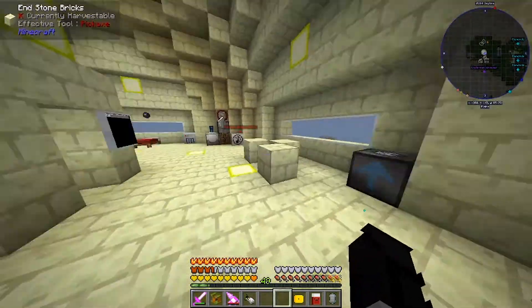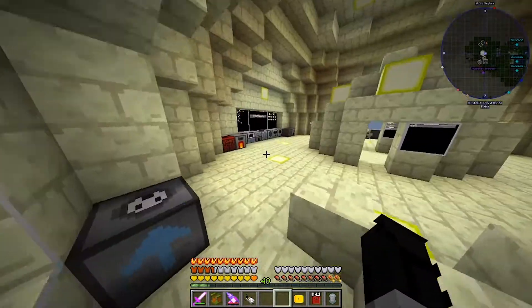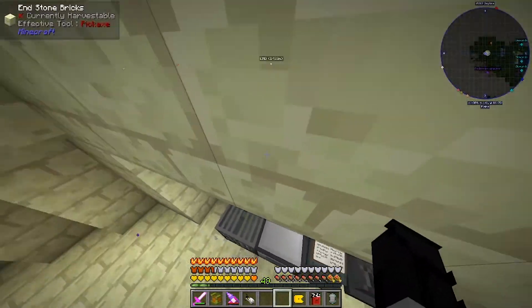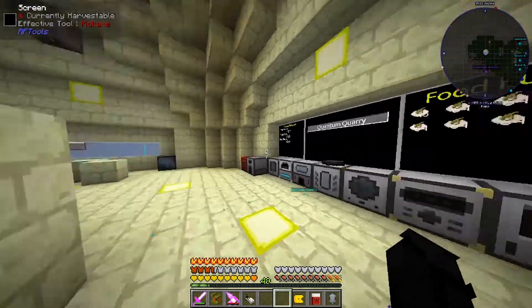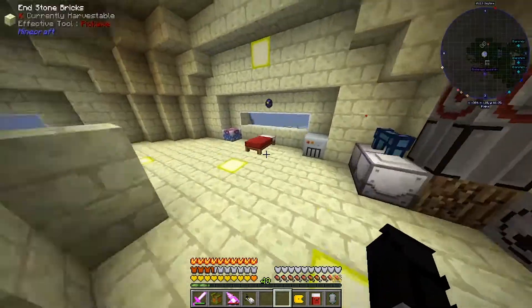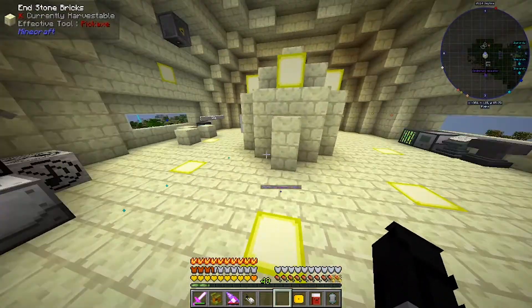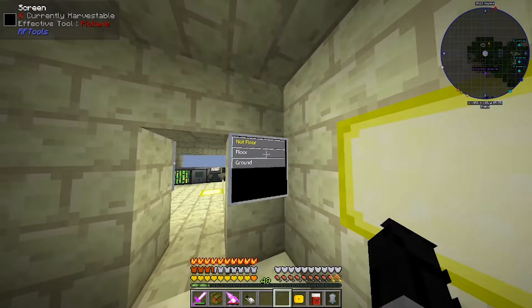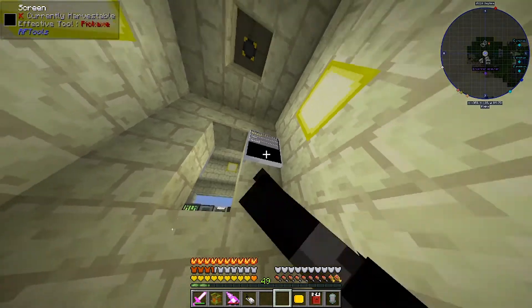Hello everyone, welcome back to MC Eternal. Last episode, I don't know if we can actually see it from the building — I think it's behind this screen over here. We finished building a blaze farm. One that actually works, and it gives us good stuff, and it looks cool.